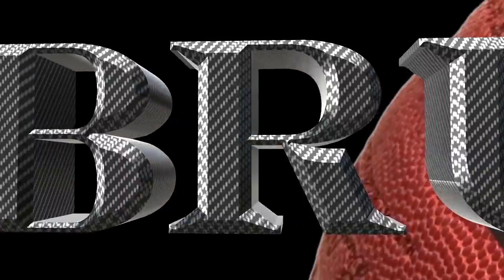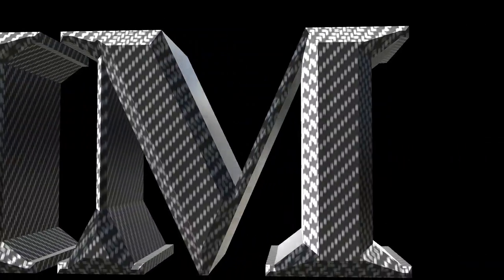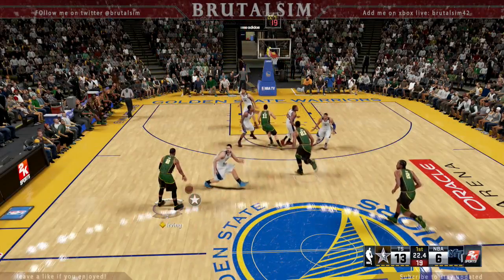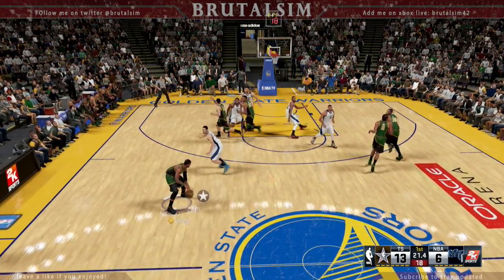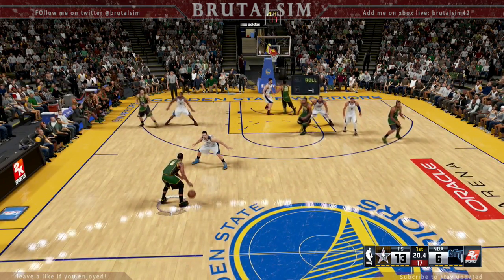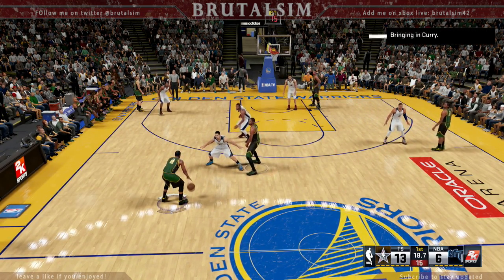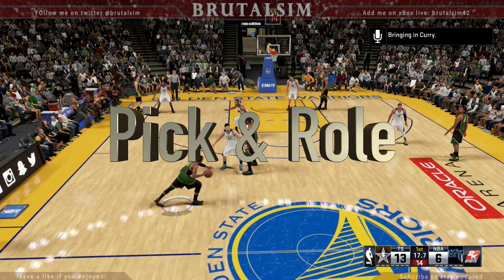We about to play 2K, Brutal Sim, Step Back J, Kobe got that clutch, throw it up, that's game. I'm going through the lane, Russell Westbrook, Quickness, Kyrie, Waddup. It's your boy, Hidano Brutal Sim on this scene, bringing one of the most successful, the most dangerous, the most lethal, the most unstoppable plays in basketball history - the pick and roll.